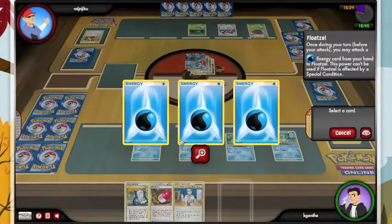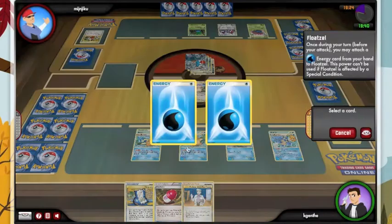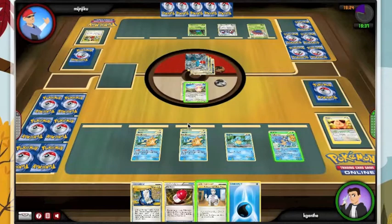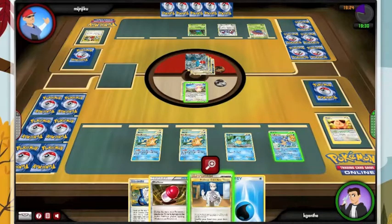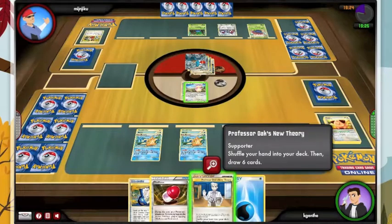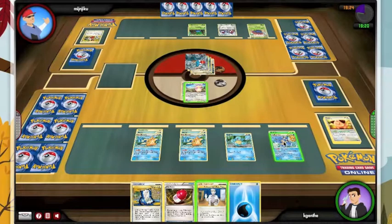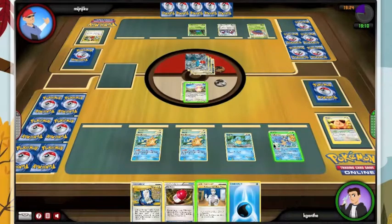Finally, after turn 7,000, our inconsistent water acceleration engine is finally in motion. Squirtle's useless, we can't even use him anymore. We have a pretty poor hand. We need prizes. I can't put too much energy because he's gonna be able to do 20 damage back. So I can only put 3 energy onto Audino otherwise he can just return the knockout.